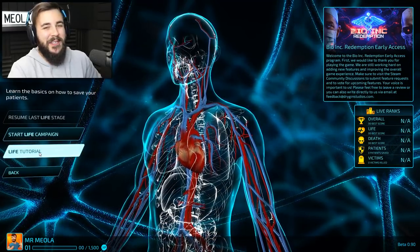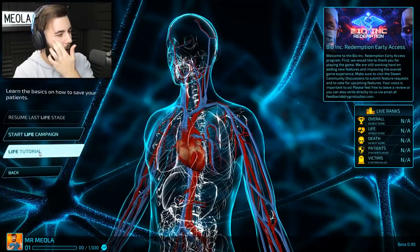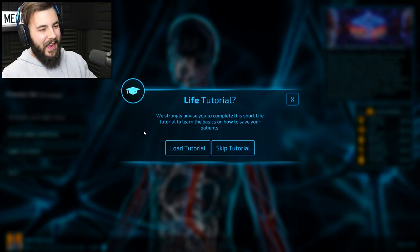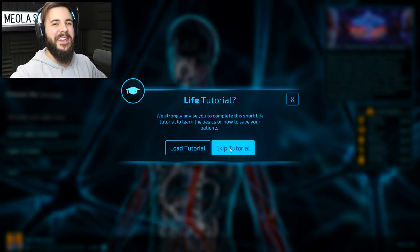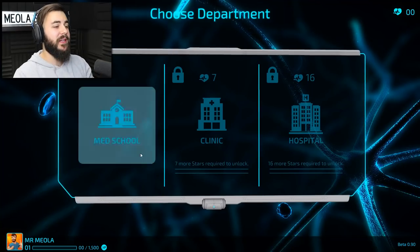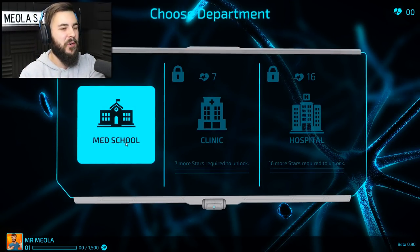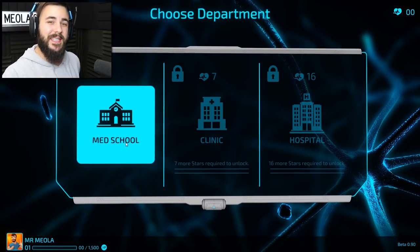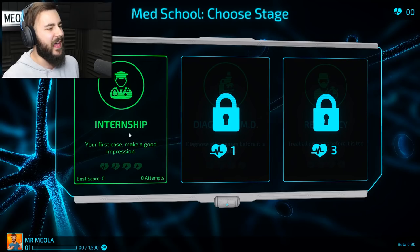Do we do the tutorial or do we just jump straight in? We're going to jump straight in. It strongly advises I do the tutorial - I'll just play through it. The game seems pretty straightforward, but it looks like it might get really difficult. So we're going to work through this together and I'll explain it as we go. It looks like we need to start off in med school. We can't go straight to treating patients. We've got to start with the basics.